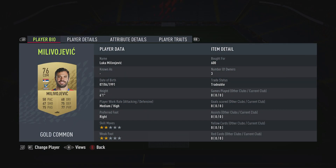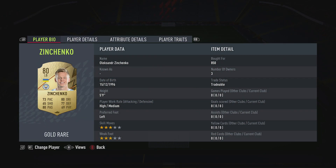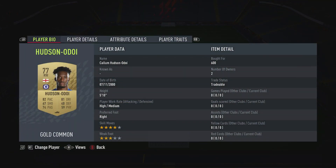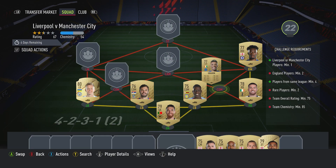The centre-back on the left is a CDM — it's Luka Milivojevic, bought for 600, plays for Crystal Palace in the Prem and is Serbian. The left-back is the Man City player that's required, or Liverpool — Alexander Zinchenko, bought for 815, plays for Man City in the Prem and is Ukrainian. The right midfielder is a right winger — it's Callum Hudson-Odoi, bought for 600, plays for Chelsea in the Prem and is English.